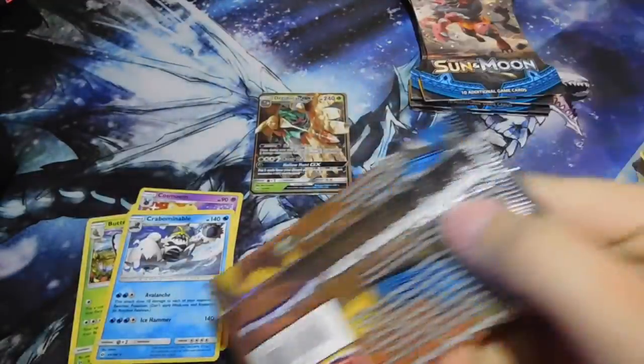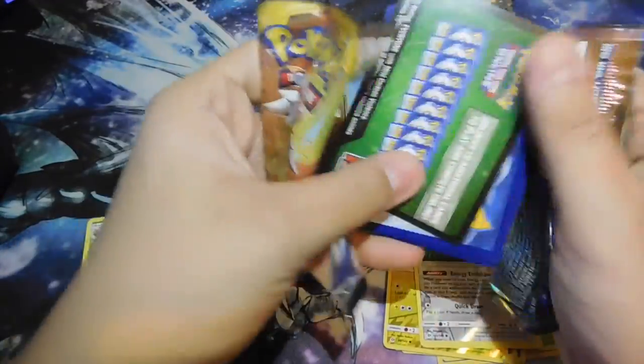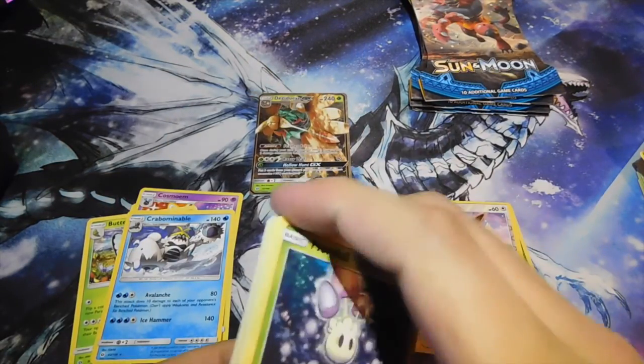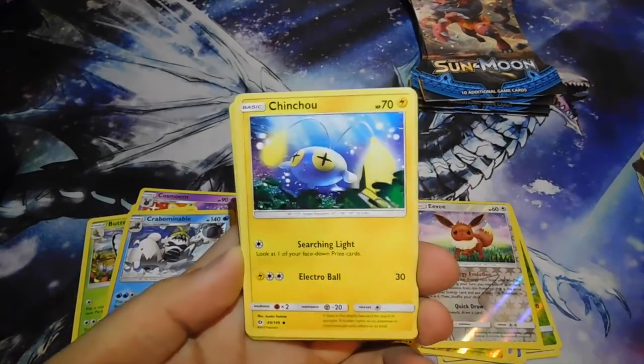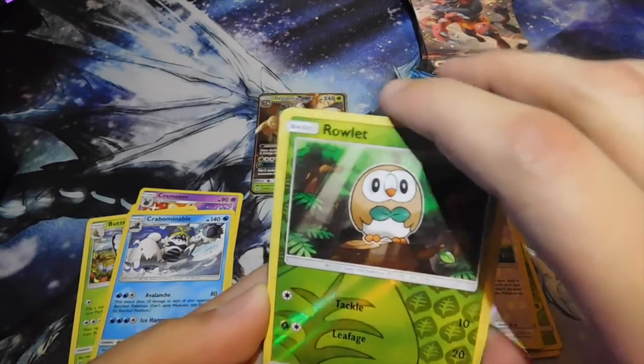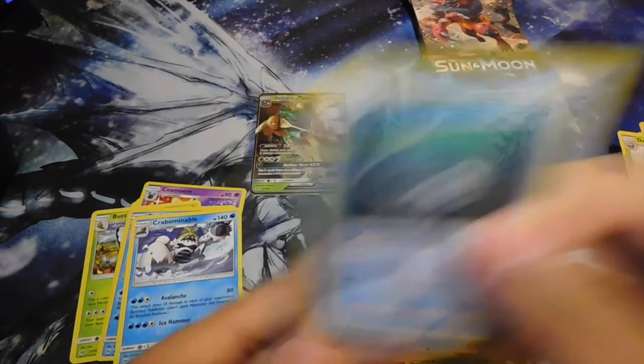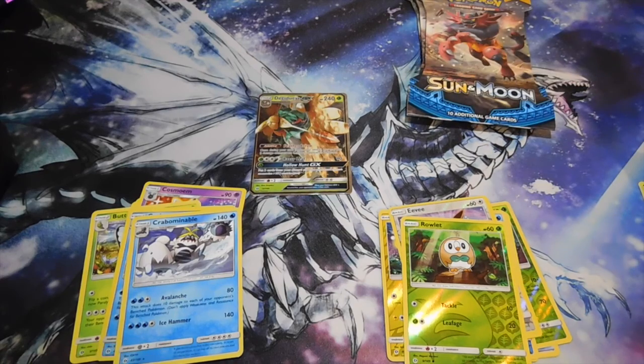Next pack — I'm smacking my camera and stuff, this is not good. Come on Solgaleo pack, give me another GX. There aren't that many packs left. I'm calling it Arceus because I really don't care. We got Morelull, Chinchou, Cutiefly, Dratini, Spearow, Rowlet, a Reverse Holo Rare, Crabominable again, Hypno, Dartrix, Alolan Raticate, and Wishiwashi. You know what card is in this set? Wishiwashi GX — the big whale one that's made up of a bunch of little Wishiwashis. I think that card's in this set but I'm not sure.